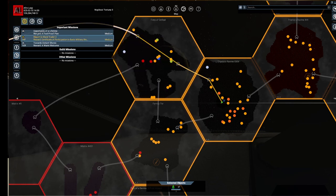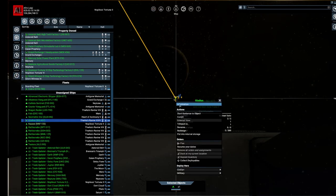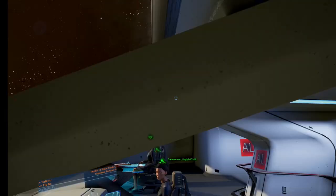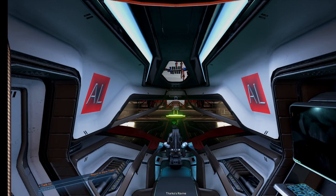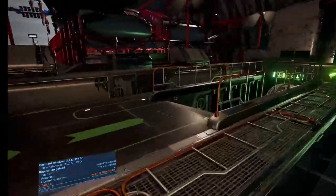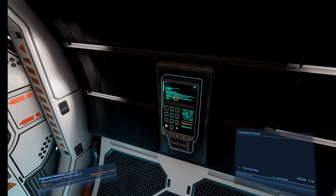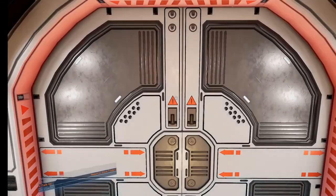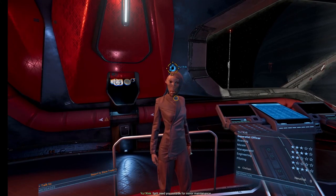So let us continue and report the slave trade too, and get that going. I think I have the Gladius parked there — yes I do. Let's make our way there! Entering system: Tharga's Ravine. Split welcome, Rookie of Boring. Split needs you outside for minor maintenance.